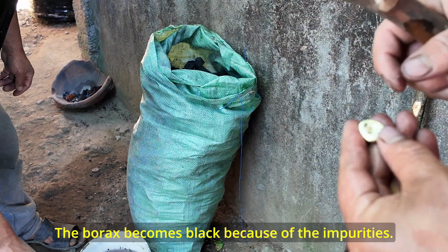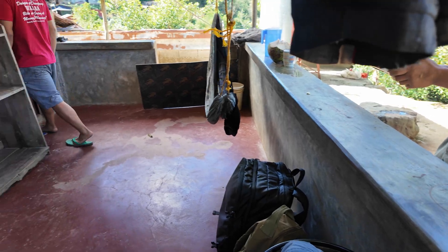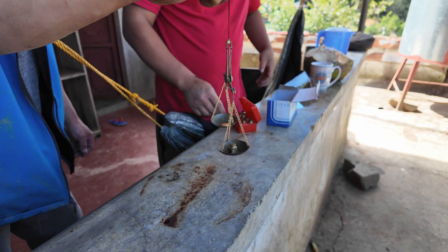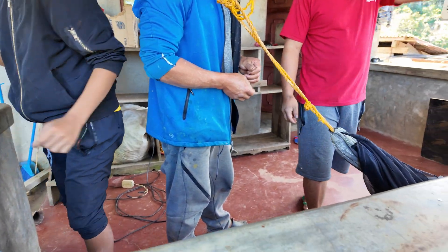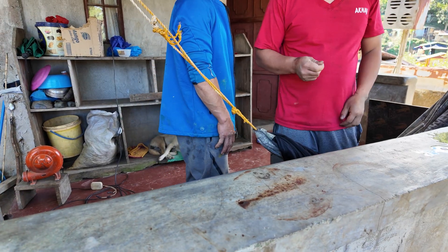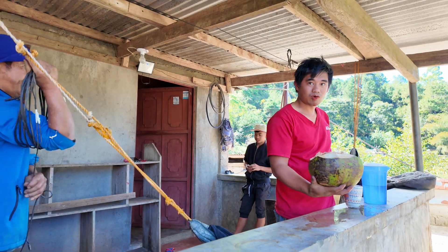The bullion becomes black because of the impurities. So that's it — that was the whole process, we just watched it a second time. Here's the gold — nice color, nice weight to it. It's 12 grams. 52,000 pesos in 15 days of mining. Much better than minimum wage, right? About $20 a day for all that.